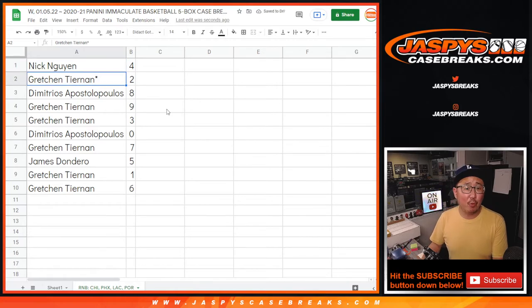Nick with four, Gretchen with two, Demetrius with eight, Gretchen with nine and three, Demetrius with zero, Gretchen with seven, James with five, Gretchen with one and six.